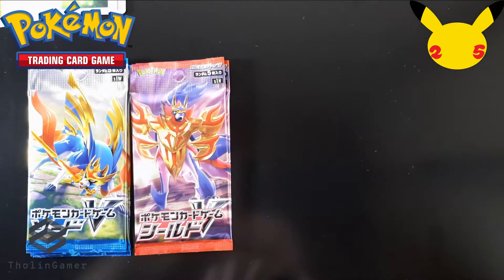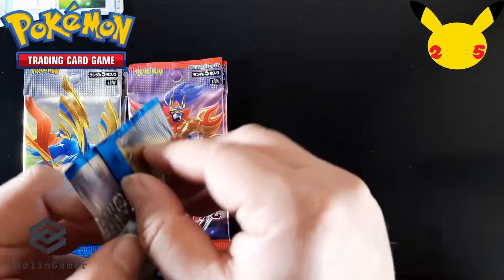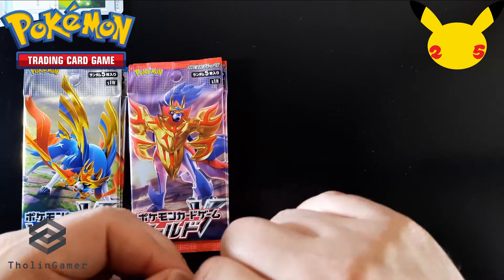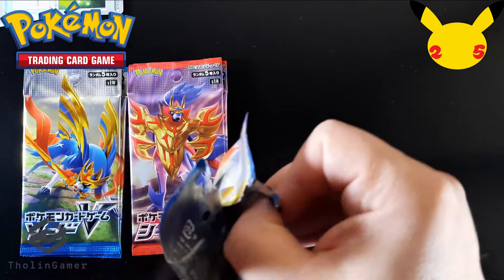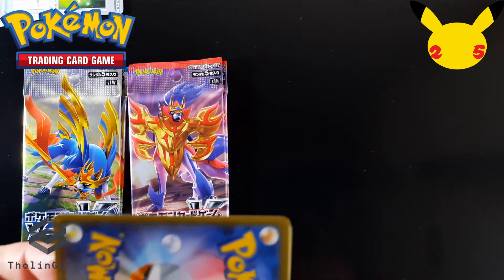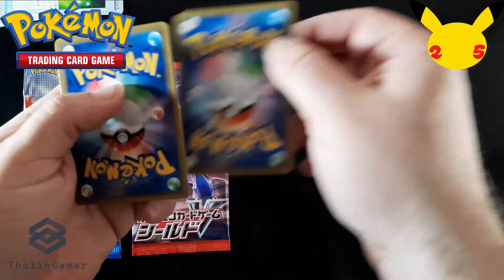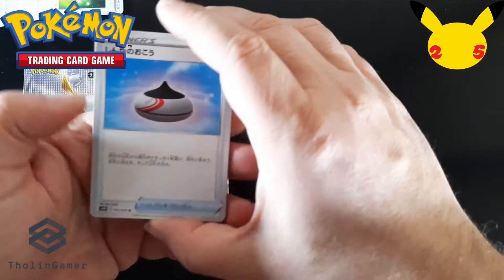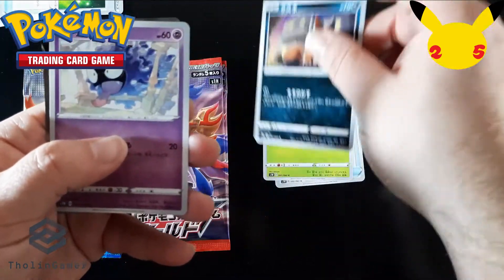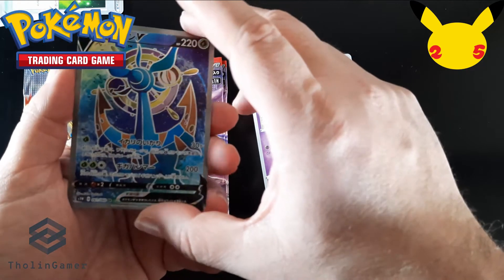Moving on to our second booster, we'll pick one from the other pile — the blue-themed one. As we saw in the previous booster, there is one extra card after the rare one, so we can use that to do the card trick from now on. I'm going to put the last card from the back to the front in order to see the rare card first. Let's check the cards — these are the common ones, with nice artwork on those Japanese releases.